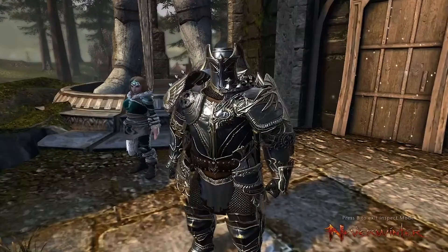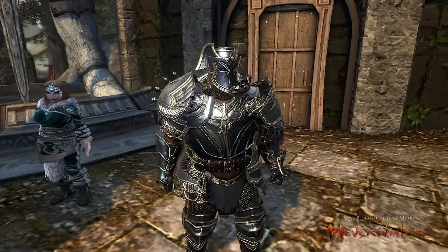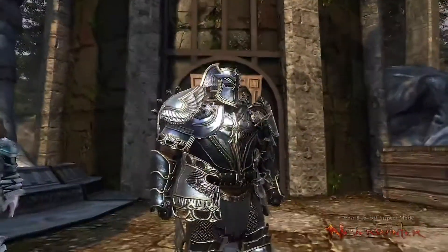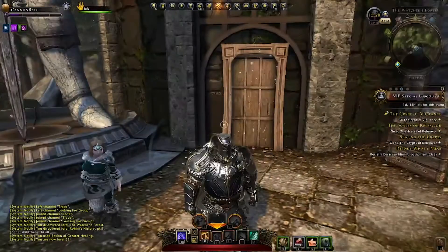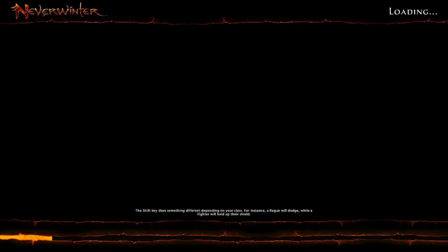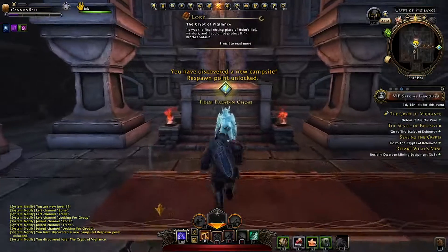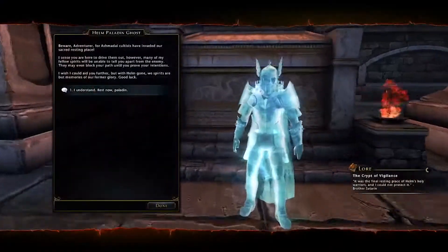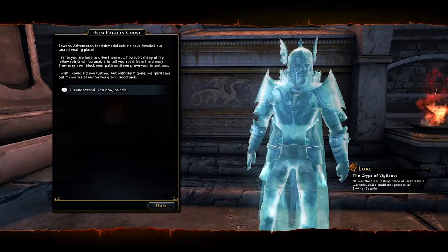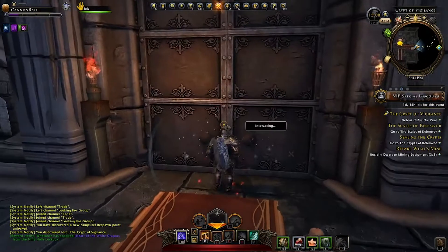Hello everybody, welcome back to another BMO Creative Neverwinter let's play here with Cannonball. We're about to enter that dungeon right behind him — big huge tower looking thing — but we're probably gonna go down. It is the Crypt of Vigilance. Let's do it. If you watch my ranger you've seen this, so let's move on and see how the fighter does.